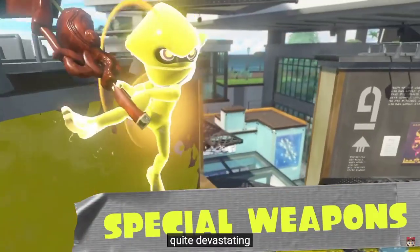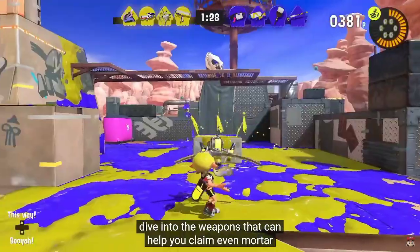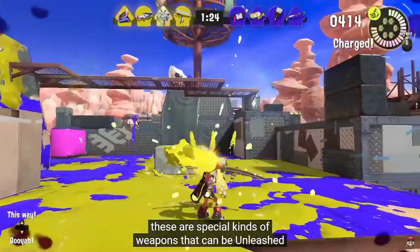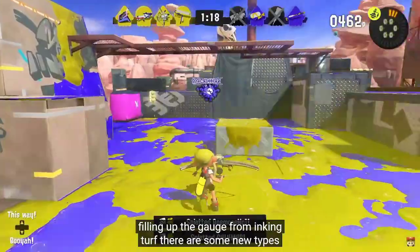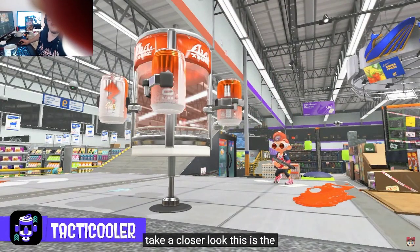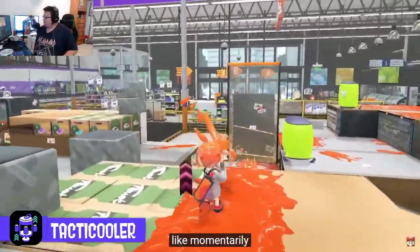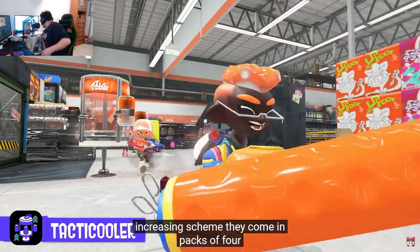Let's dive into special weapons — weapons that can help you claim even more turf. These are special kinds of weapons that can be unleashed after filling up the gauge from inking turf. First, the Tacticooler. When activated, a fridge appears containing in-game beverages with a variety of effects, like momentarily increasing speed. They come in packs of four, so share with your teammates.